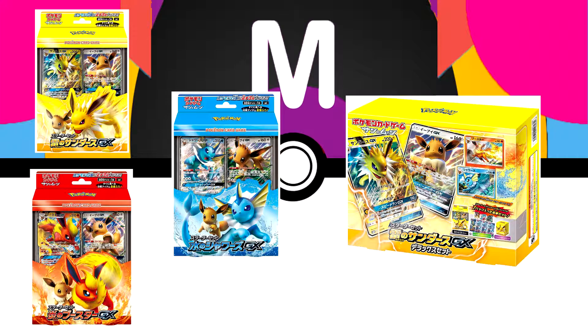Yesterday it was revealed that there will be four new decks released in Japan that will go on sale on November 23rd, all based around Eevee and the first three evolutions: Jolteon, Vaporeon, and Flareon. We know we'll receive all of these GXs outside of Japan on January 18th, but these will come as three separate booster boxes with oversized cards, five booster packs, and of course the Eevee GX with its accompanying evolution.